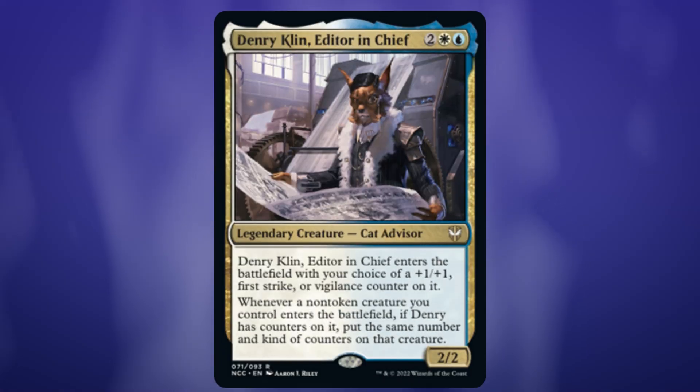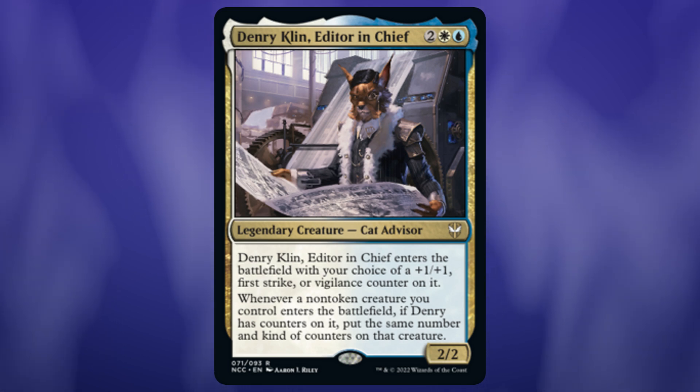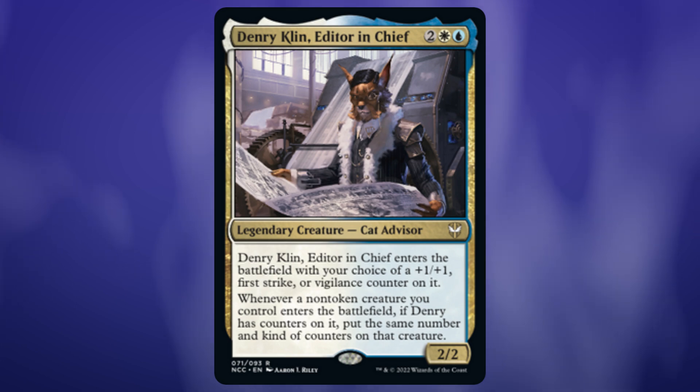Denry Klin. I think one of the most obvious things to do is to just cast Denry Klin, put a ton of counters on him, and then buff up all future creatures. The most obvious way to go is probably plus one plus one counters. So let's start there, but let's do a little exploring and see if we can dig a little bit deeper. I'd love to find an interesting angle for Denry Klin.